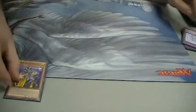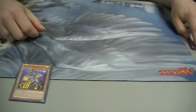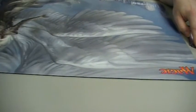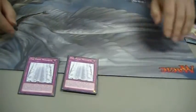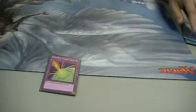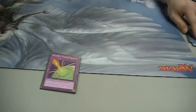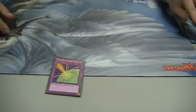I run one Mithra — easy one to have out there, gets you another summon off of it, easy target for just about anything. I run two Primes. Some people only run one, but I like running two — one in the graveyard, you can have one set. One Storming Mirror Force, obviously a great way to send things back to the hand; takes care of Pendulums, sends them back in and at least clears the field.